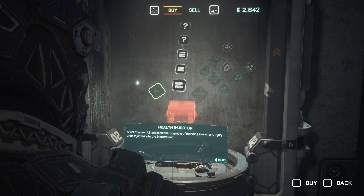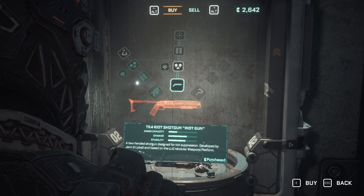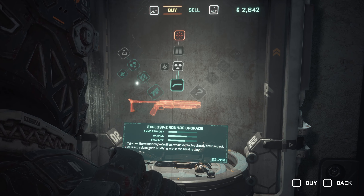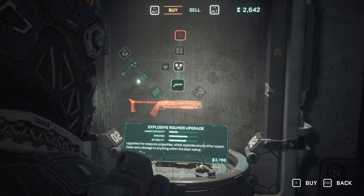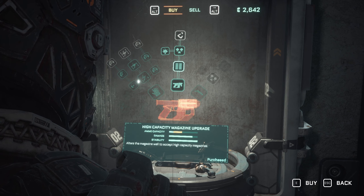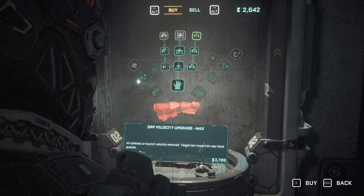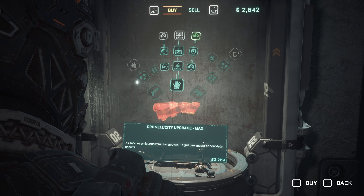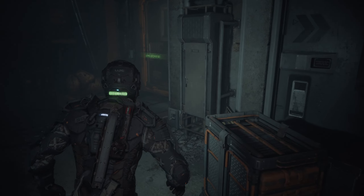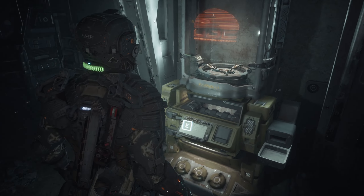We now have the riot gun — it's a proper shotgun. High capacity upgrade, explosive rounds. We can't quite afford the velocity upgrade — we are just shy. We need a tiny, tiny bit more; if only I'd spent a bit less ammo. Give me something — that's not enough, that's only ten. I'm still going to sell it.